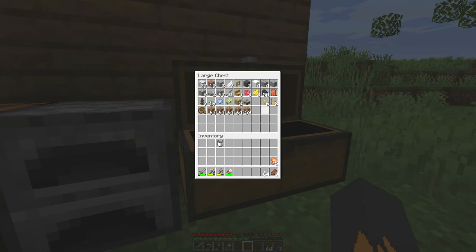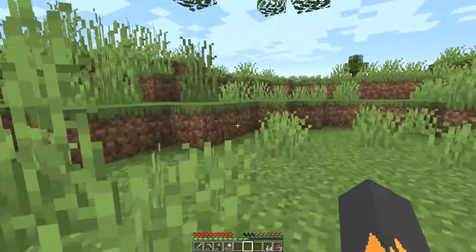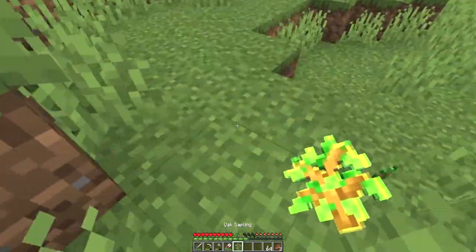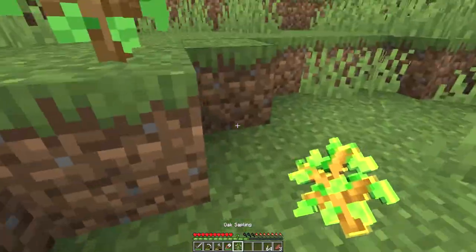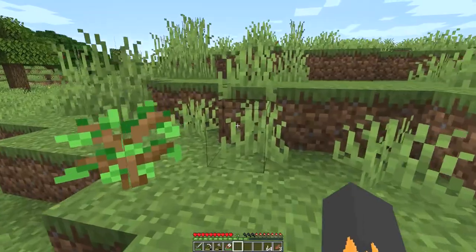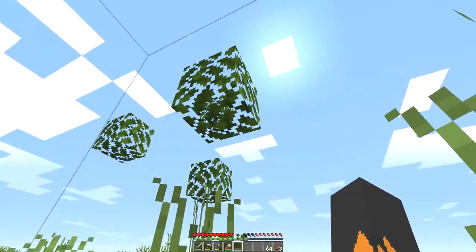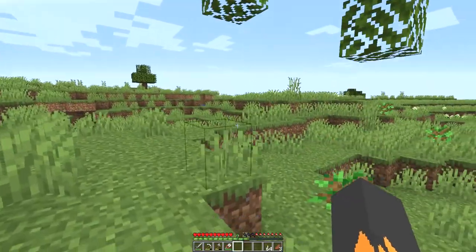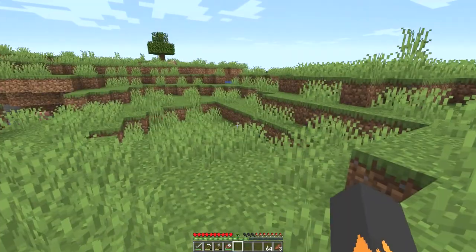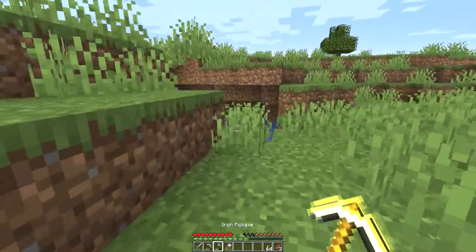Now what should I use for the roof, or for the top of it? Should I use wood? Yeah, you know what, I will — that seems like a better option. Interestingly enough, you can actually get sticks from the leaves when they decay now, so you can either get saplings, sticks, or apples.